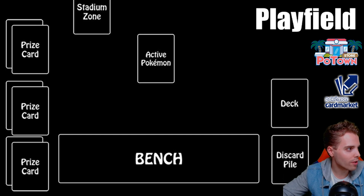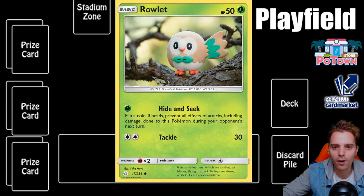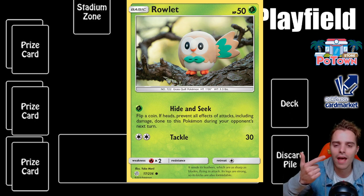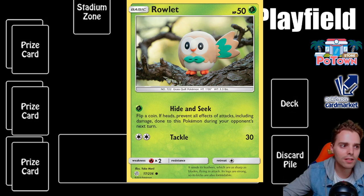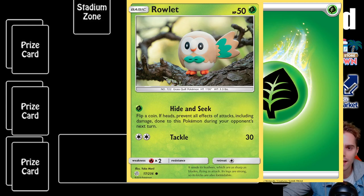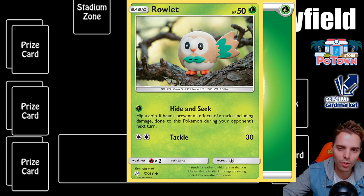You have to have at least one basic Pokemon to start a game. This is a Pokemon card — there are a few different types of cards: Pokemon cards, trainer cards to assist the Pokemon, and energy cards. Energy cards are the attack requirements. This Rowlet has two attacks; the first attack, hide and seek, requires one grass energy. You definitely need energies in your deck to start attacking. You can attack once during your turn, and if you attack, your turn ends.